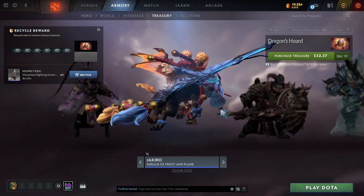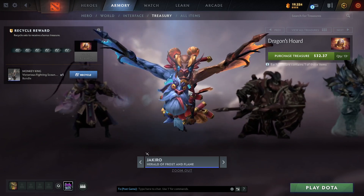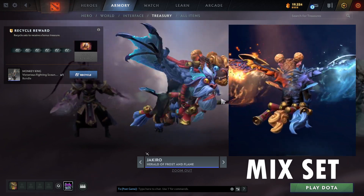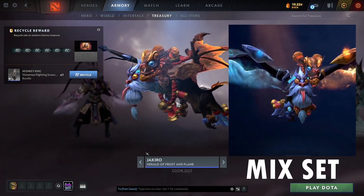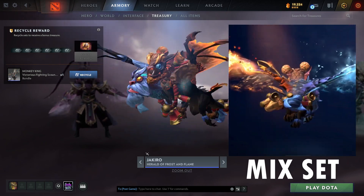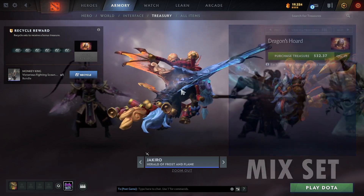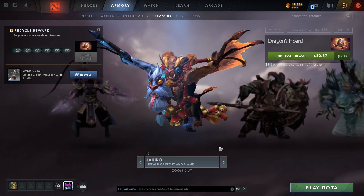Next is the Jakiro set, Herald of Frost and Flame. Same story here. I do like the look — the eyes and details on him are pretty nice, inspired by Chinese aesthetics. However, as usual there seems to be a theme with this set: there are no effects on it. This one also looks unfinished. It says it has an ambient effect but I don't see any — I'm not sure if it's the frost that normally comes on the base dragon.